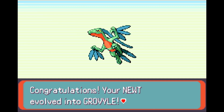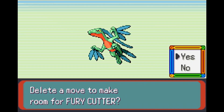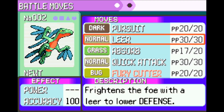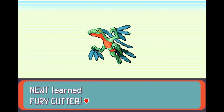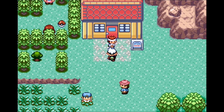Grovyle is the next stage of Treecko's evolutionary tree. Fury Cutter is also on the docket — Fury Cutter is a Bug-type move. We'll be replacing Leer. We got two new moves and we're going to be showing them off a whole ton very soon.